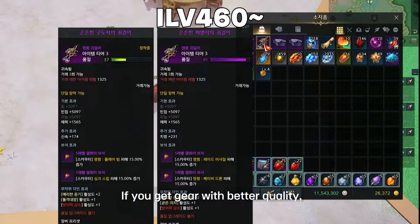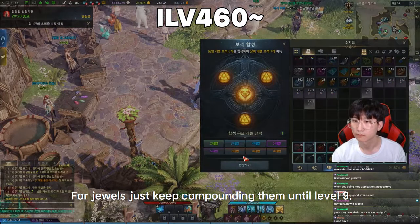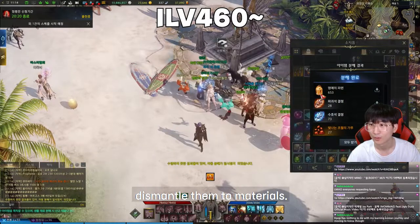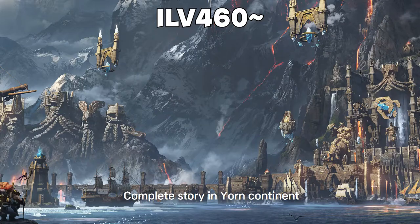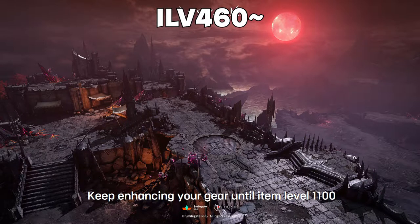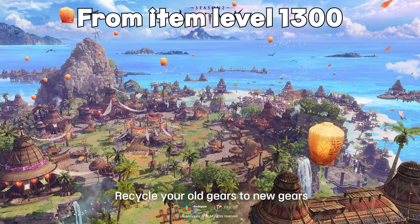If you get gear with better quality, recycle your old gear into your new gear. If you get better accessories, wear them right away. For gems, keep compounding them until level 9 — you can change the effect of gems at the gem NPC. Dismantle all the gears you don't use to get materials. Complete the story in Rohain continent and keep enhancing your gear until item level 600. Then complete the story in Yorn continent and enhance until 960. Complete the story in Feiton continent and enhance until 1100. Complete the story in Punika continent, get new gear from Punika's chaos dungeon, and recycle your old gear — now your item level will be around 1300.